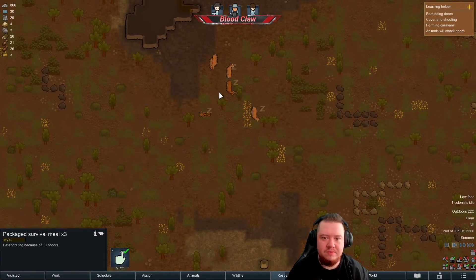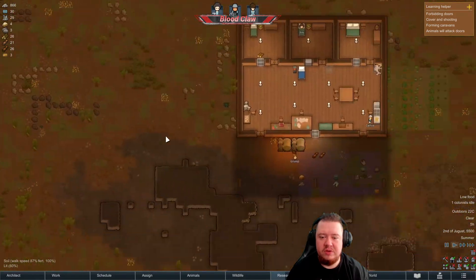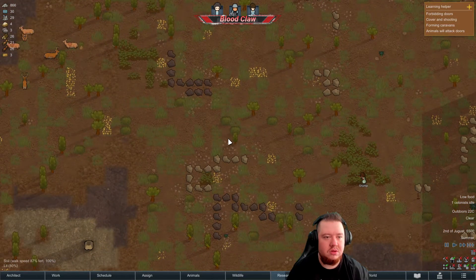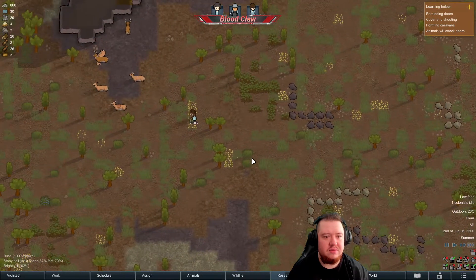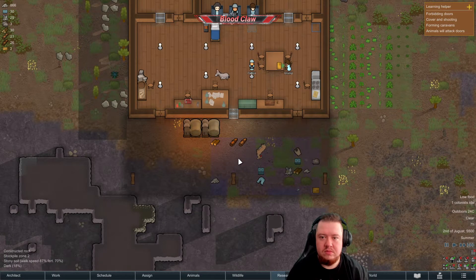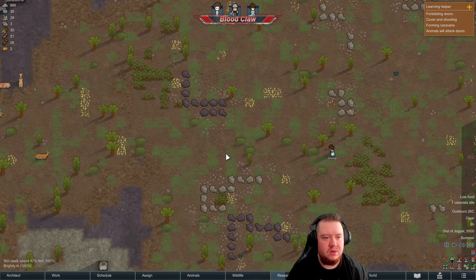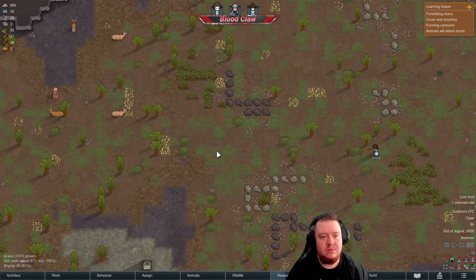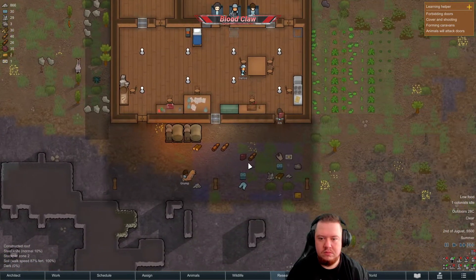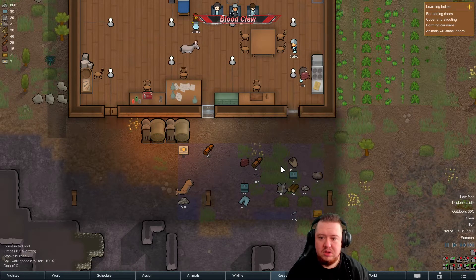I think we need to hunt. Let's choose a couple of targets — we need food. Grump's going to go do it, at least this is training. Nice work. And over you go again. There we go, finally — took you long enough. There we go, good job Jim.